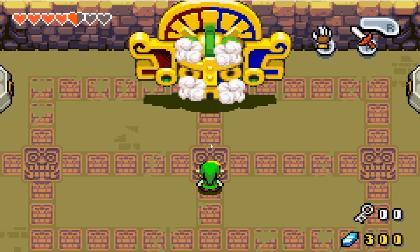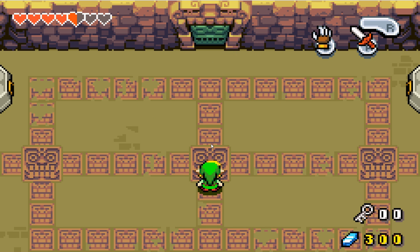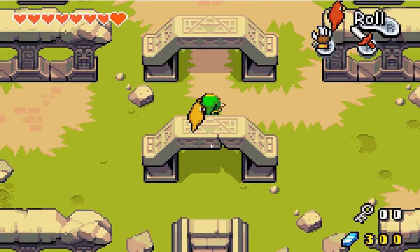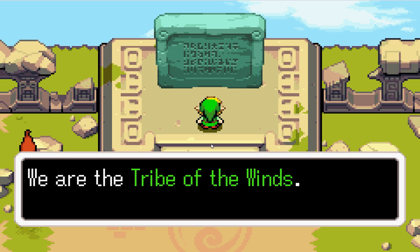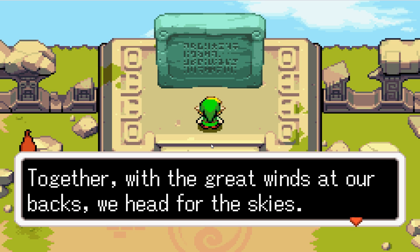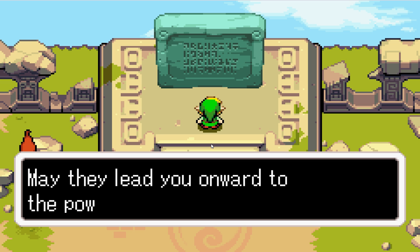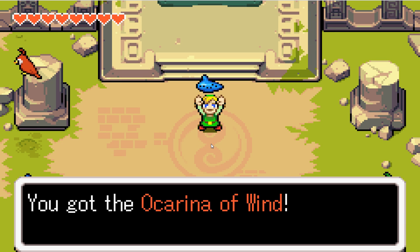And we can claim our prize very soon. And there we go. Some staircases — this must be where the element is. 'We are the tribe of the winds. Long have we lived with the winds. We have mastered them. Now we join them. Together with the great winds at our backs, we head for the skies. Those who come seeking our power must play the notes Sepha teaches. May they lead you onward to the power that you seek.' It's the Ocarina of Wind.